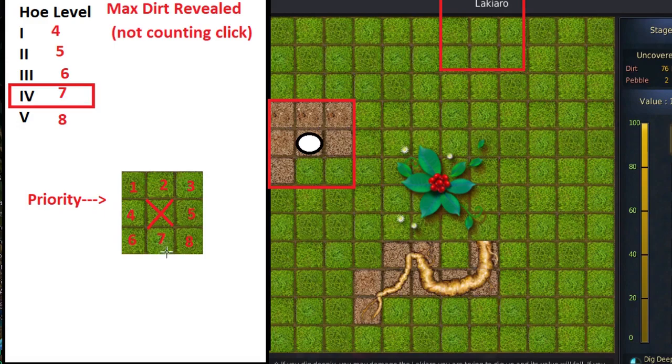We use this rule to determine what squares have been checked and are definitely a root or pebble because they haven't been revealed, and to determine what hasn't been checked and could potentially still be dirt.